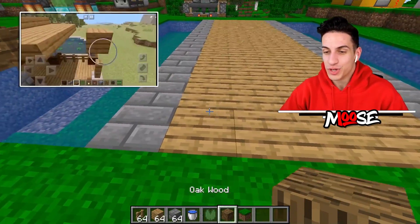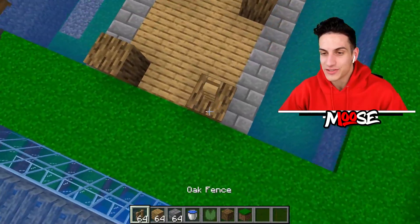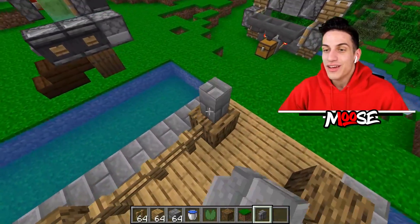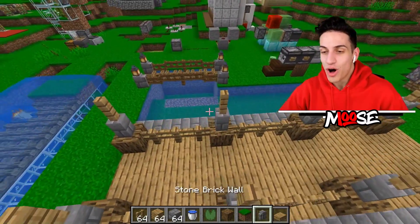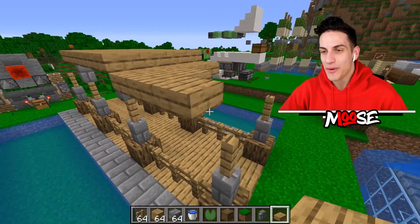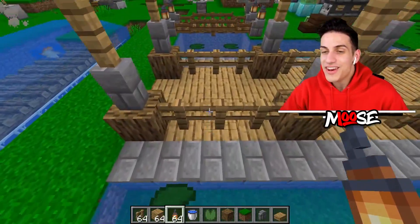For a bridge design, place down oak wood every three blocks and keep going. Connect it all with fences — super simple. To upgrade the design, use stone brick walls with fences in between each one. From the middle, put down another stone brick wall on all four sides, then stack oak slabs from the middle going down by one. Look at this super simple design — it looks amazing! Add lily pads and lanterns right in the center.